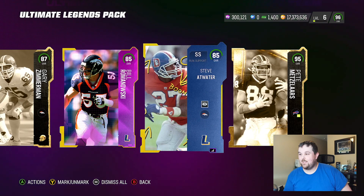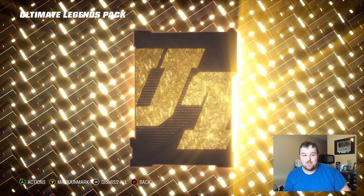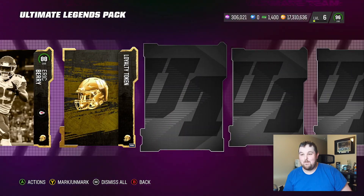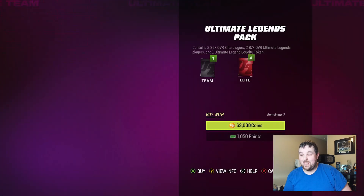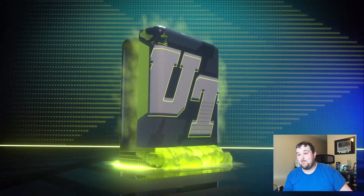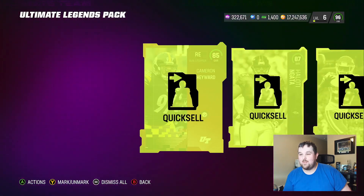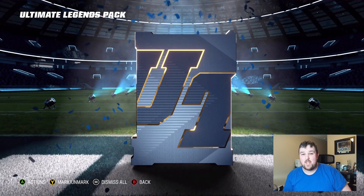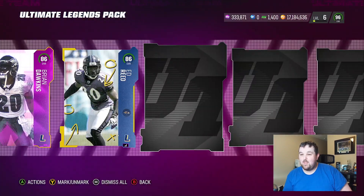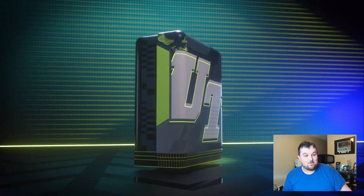Maybe we can get some Flames going. Can we get LTD pulls two days in a row? Only time shall tell. 95 Pete — we'll take the 95 for sure. Come on, Ultimate Legend packs, gift us something great. I mean, we've gotten a 95 and a 96, I can't complain. That is not per the norm. So we did get lucky on those first two with some really nice pulls. But I still want that full UL, man. 87 Holodi, 88 Barry, and then our loyalty token. Another not great pack — we spoke too soon about getting some good pulls at the beginning.